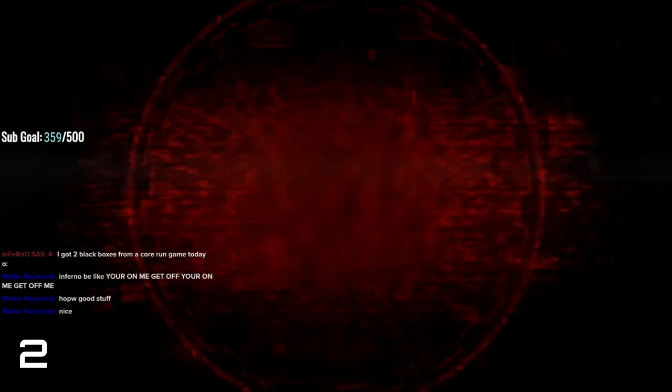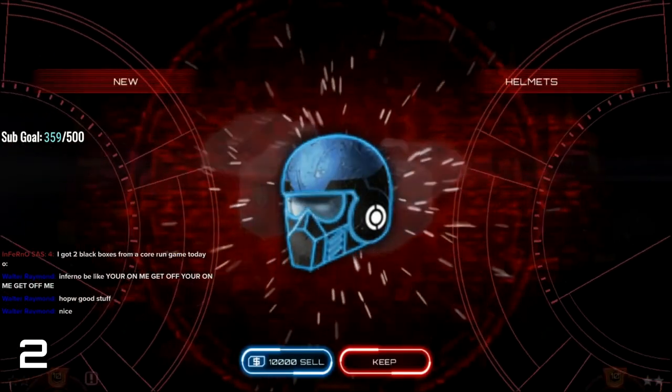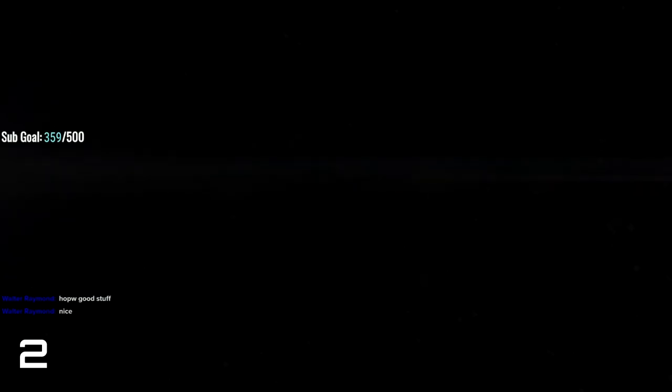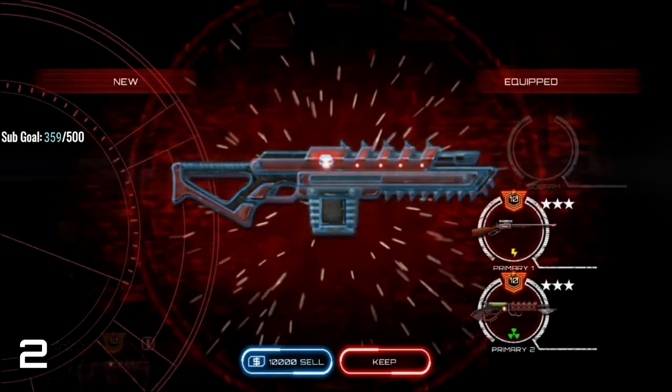Tip number 2. If you have a black key and you dropped a black box in your game, you can open the box and if you get something you don't like, you can just close the game and reopen it to save your black key by clicking the open later or discard option when the black box appears again. You should always do this when you only have one key left.